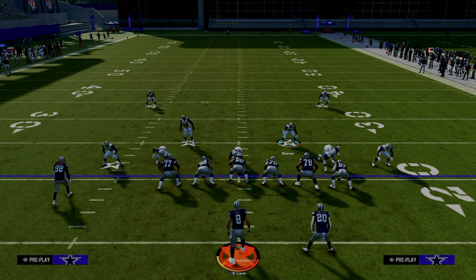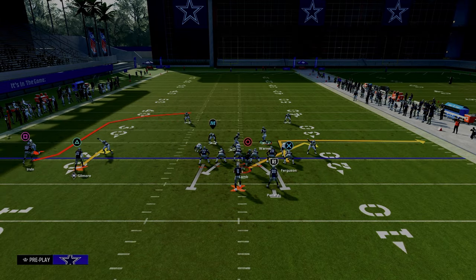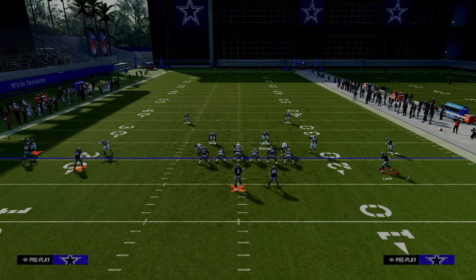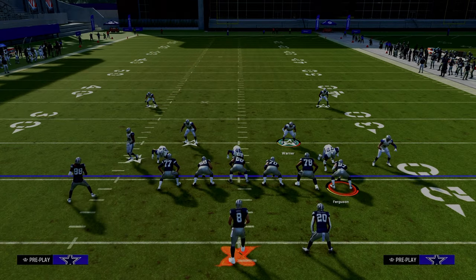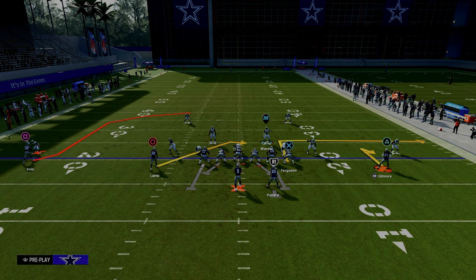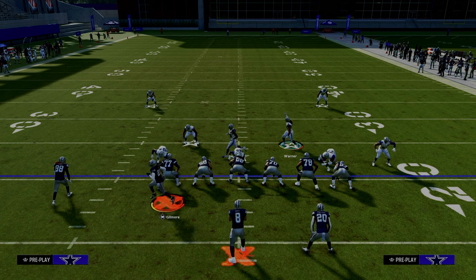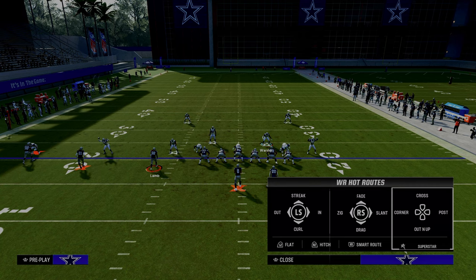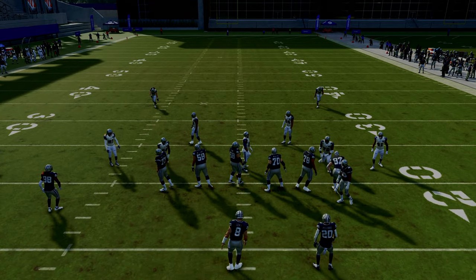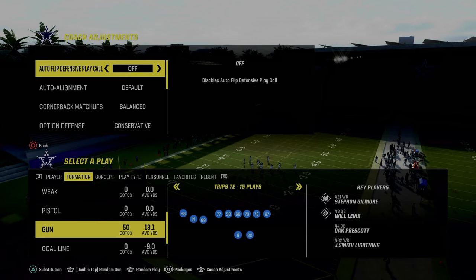I just want to show you what happens when they motion different players. If I motion the inside trips receiver, that guy is going to follow, and now this would be basically how the defense would align against a 2x2 spread set — we have the symmetry that is so valuable in a dollar defensive set. If I motion this guy, you see the same player travels. This is very important because it allows us to have congruency with our defensive setups. And if this outside guy goes, notice how the outside cornerback is going to travel with him — the same player always travels across the formation.